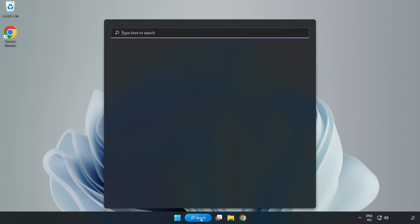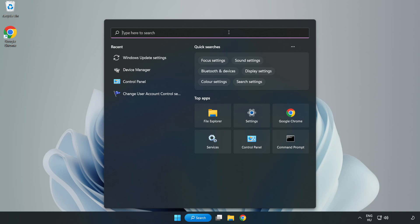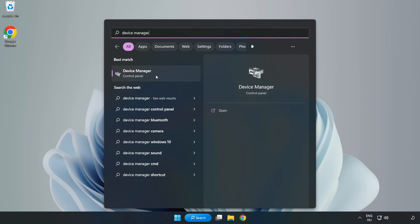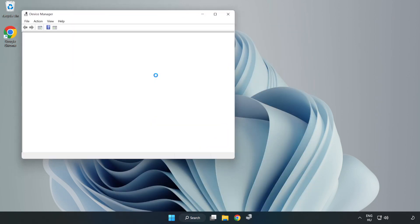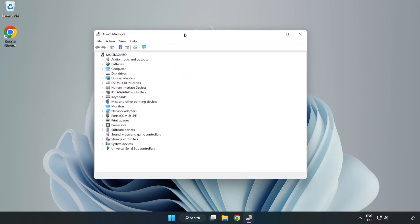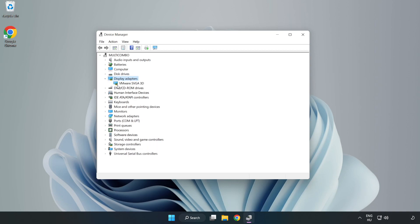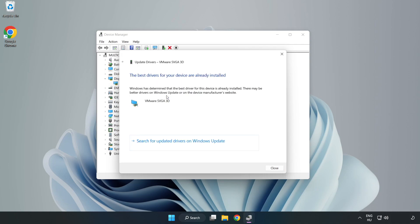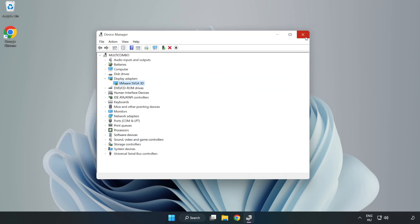Click the search bar and type Device Manager. Click Device Manager. Click Display Adapters, select your display adapter, right-click and choose Update Driver. Search automatically for drivers, wait for installation to complete, and click Close. Close the window.